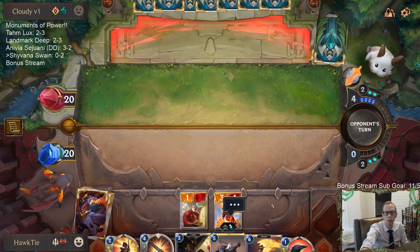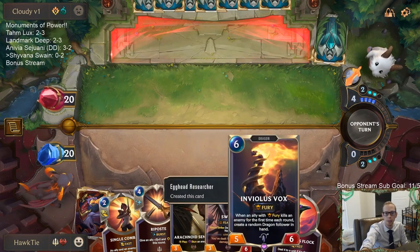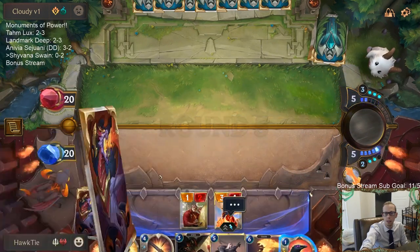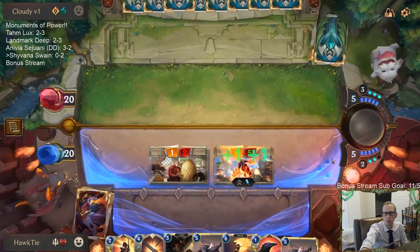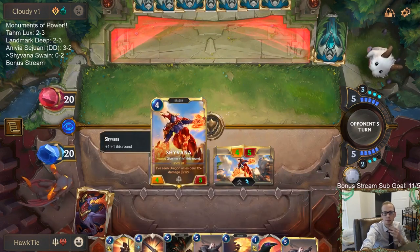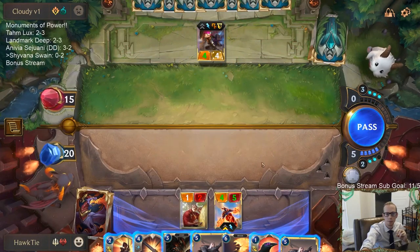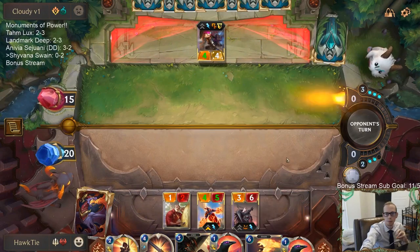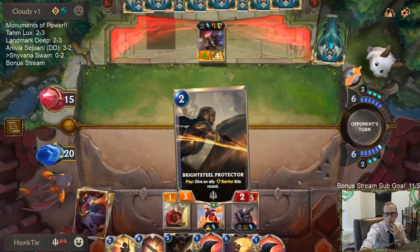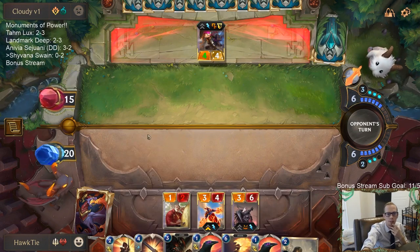I wish they'd fix the Shyvana bug with the text box. We are the aggressive deck so we're going to throw down our threats — Shyvana, Swain, and Ravenous Flock. Even though I don't get to really hold up Riposte, I'm going to attack first before Swain. I could go Single Combat into Ravenous Flock but I'll just rely on Riposte next turn — I think that's probably better.